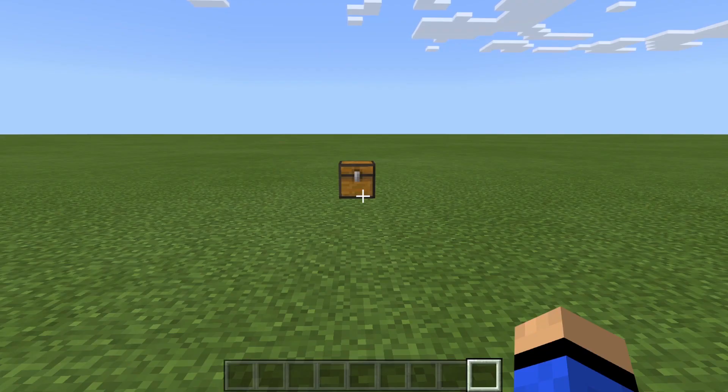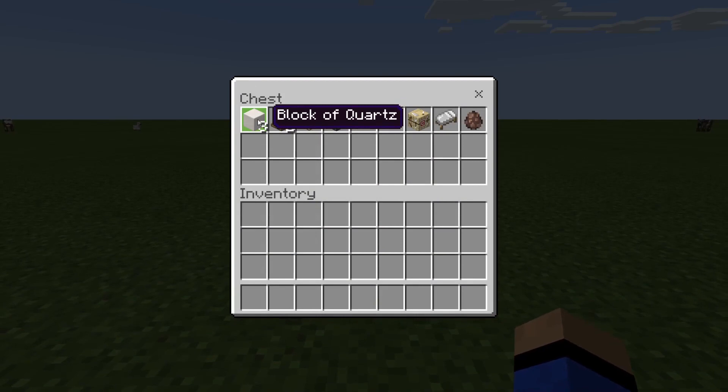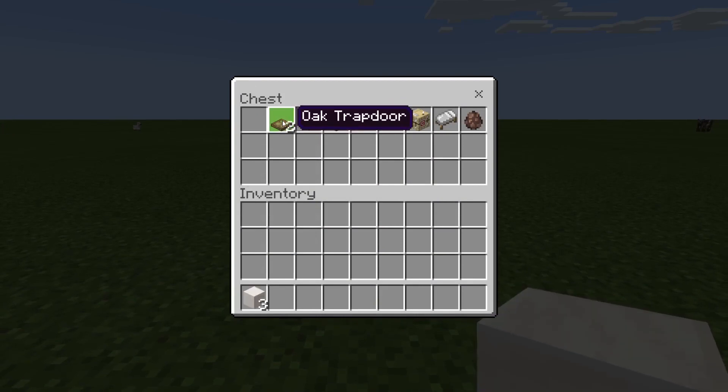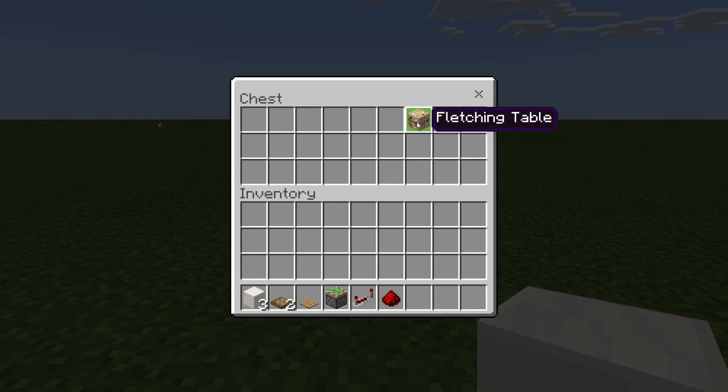This emerald duplication glitch works in single player and multiplayer. However, keep in mind that some multiplayer servers may have this patched. What you're going to need is three building blocks of your choice, two trapdoors, a pressure plate, a sticky piston, a redstone repeater, one redstone dust, whatever type of villager job block you want — I'm going to use a fletching table — a bed, and one villager.